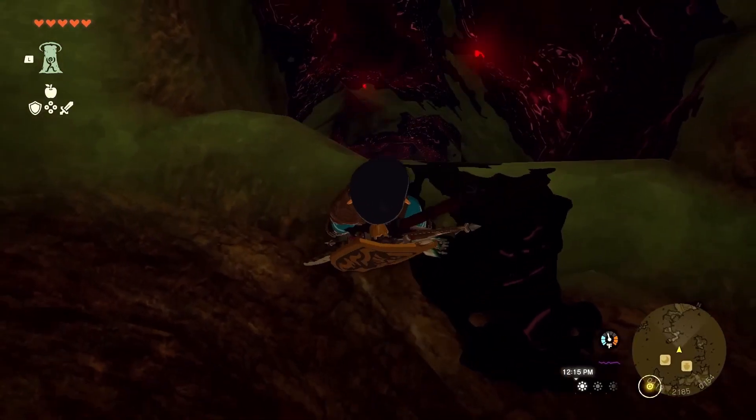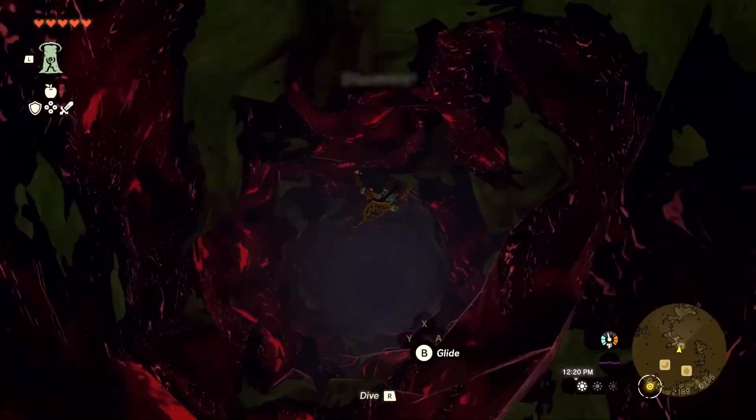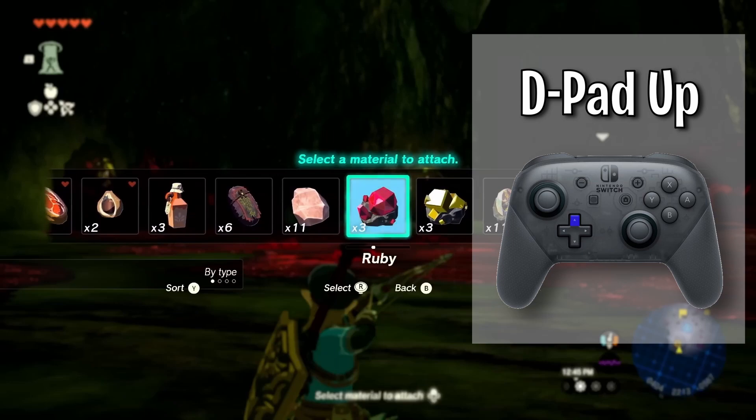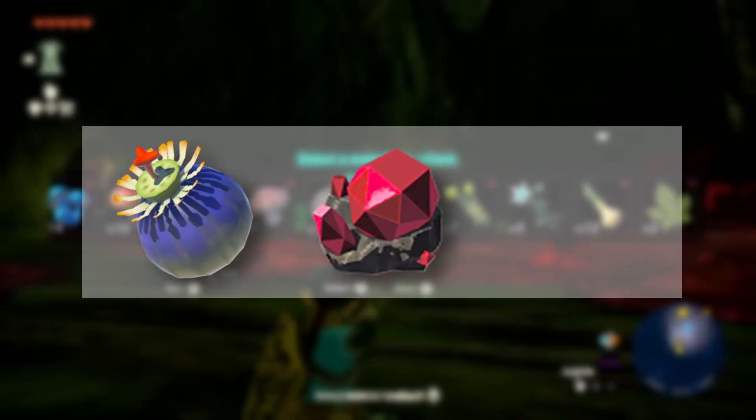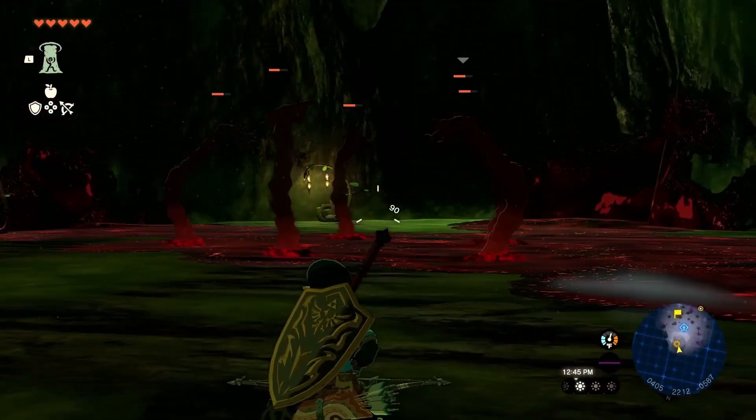Now let's jump into the hole in the Great Deku Tree and defeat the hands. When you draw your bow by pressing ZR, also press D-pad up to attach a bomb flower, a ruby, or a topaz to your arrow. Now you will deal splash damage and defeat all the hands at once without any problems.